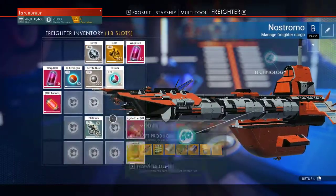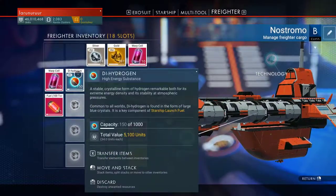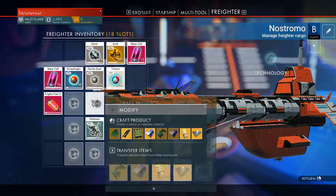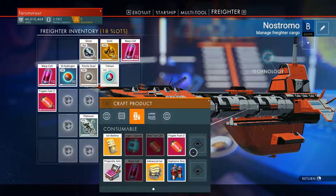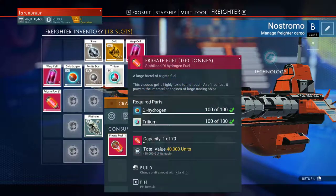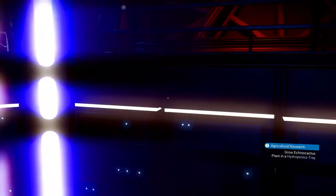Here on the freighter I have created some fuel. You need two things: dehydrogen and tritium. Both things you can just buy and they are very cheap, really really cheap. There are three types of fuel: 50 tons, 100 tons, and 200 tons.